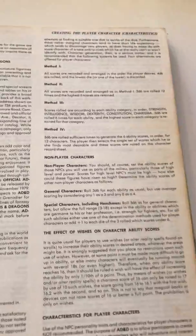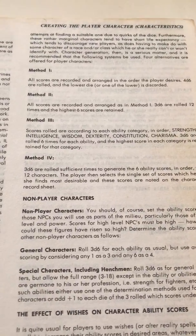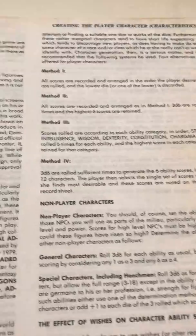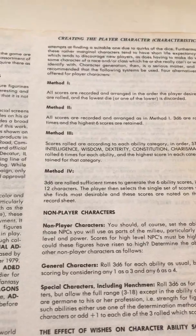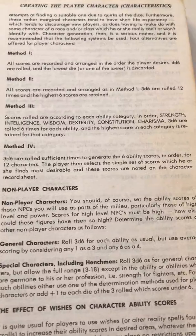He talks about different methods of rolling dice and probabilities — there are four different methods — but Method One was the only one I ever saw used: roll 4d6, drop the lowest die, and arrange them to taste.